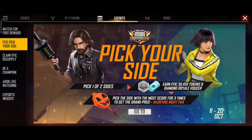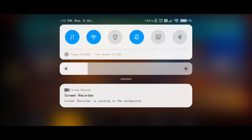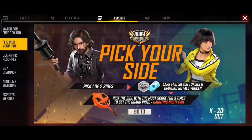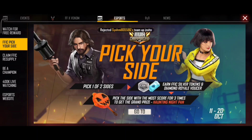Why do you want to claim the team? Because you will win the silver token and you will be able to claim it. So you will be able to crash this glitch. Now we will see this event crash.